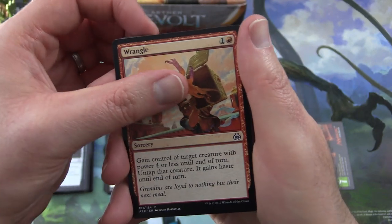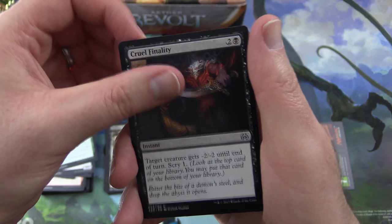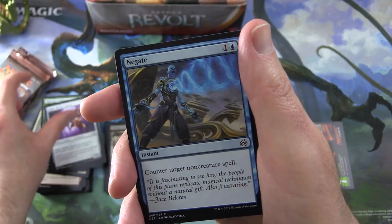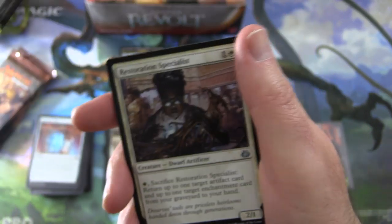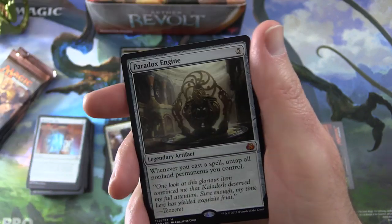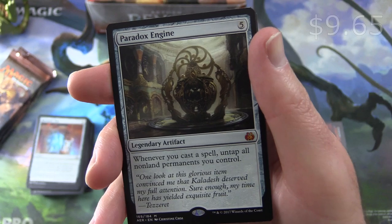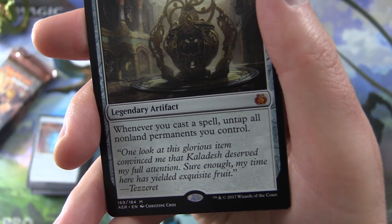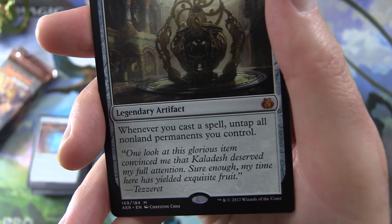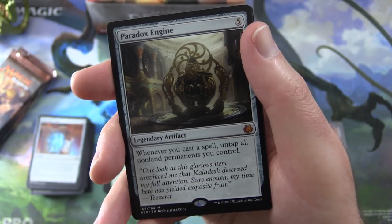Pack five: Wrangle, Bastion Enforcer, Conviction, Defiant Salvager, High Spire Infusion, Cruel Finality, Consulate Turret, Night Market Guard, Negate, Renegade Map. Uncommon: Salvage Scuttler — that is a crab apparently. Restoration Specialist, Pema, Aether Seer. Rare is a mythic — yes, it's the Paradox Engine! Legendary Artifact for five: whenever you cast a spell, untap all non-land permanents you control. Craziness. And that's a Tezzeret quote: 'One look at this glorious item convinced me that Kaladesh deserved my full attention.' Incidentally, Tezzeret and Garruk will be in the Chaos Packs this month, so stay tuned. Also a Forest and a Thopter Token.